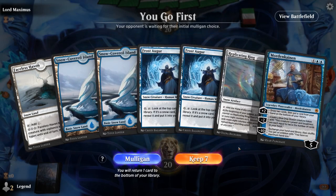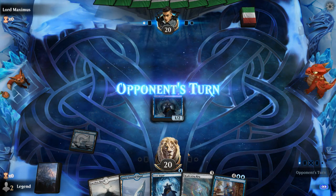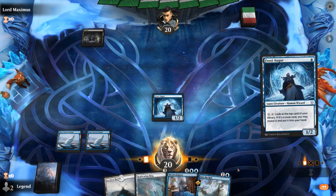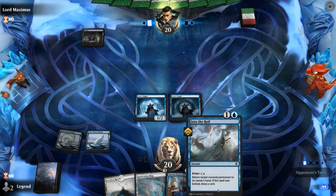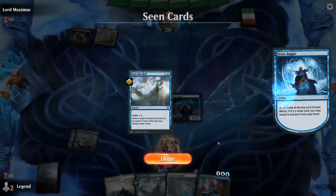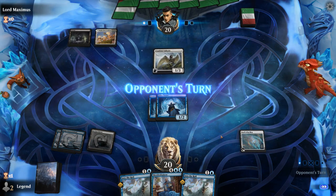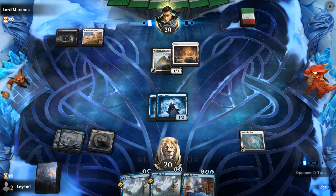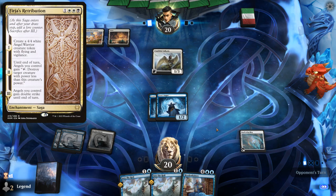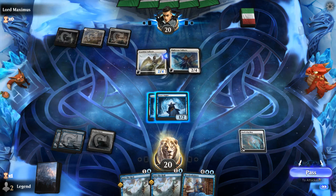We're on the play with a nice opening hand — double Frost Augur and a Replicating Ring to ramp into Mordenkainen. Let's see what we're up against — Swamp, so Augur into Augur and hope to hit a couple of land drops. Opponent is on a Black-White Angel deck. Into the Royal is pretty effective against Retribution, which makes a 4/4 angel token, and perhaps Starnheim Unleashed. For now it's Youthful Valkyrie into Righteous Valkyrie.